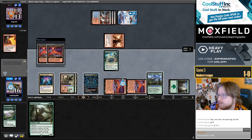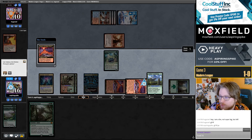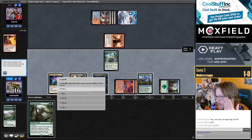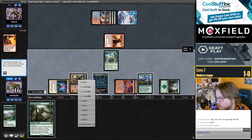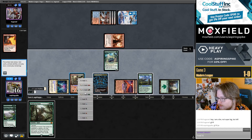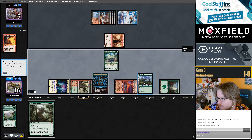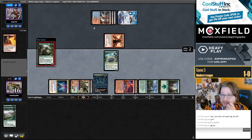No Fetchlands in this list — it's very hard to have enough Mountains to kill without Dryad. Play Sunken Citadel, Valakut, Firelit Thicket — which you need for your Charms, and they're also good with the Citadels. Just can't do it all. Let's not play around Pact of Negation.